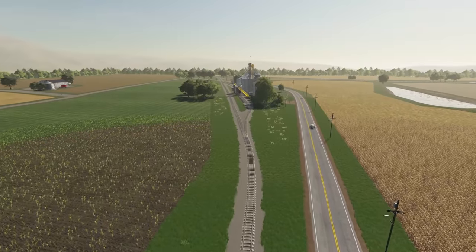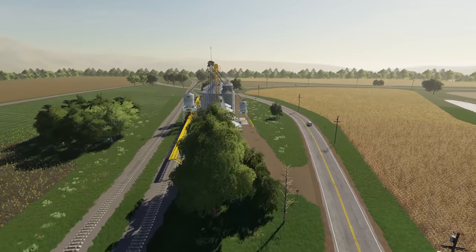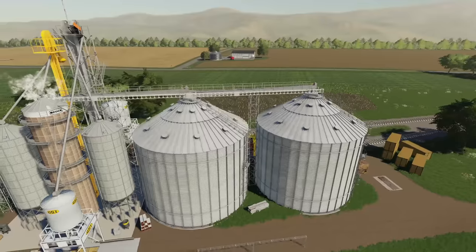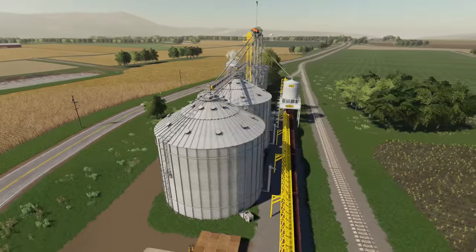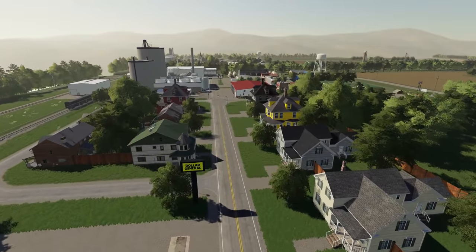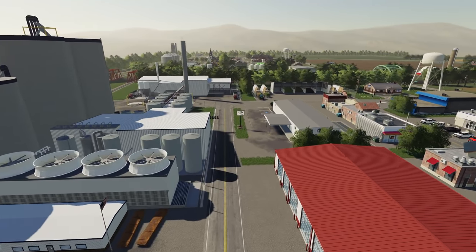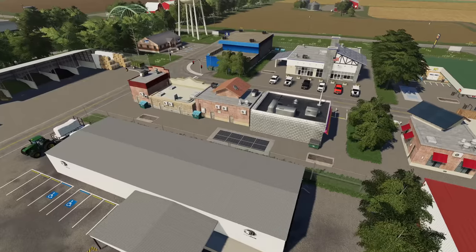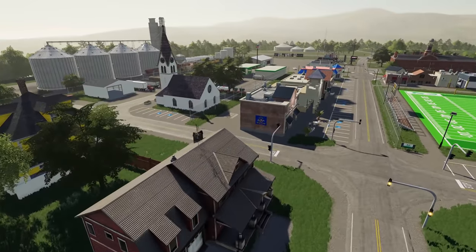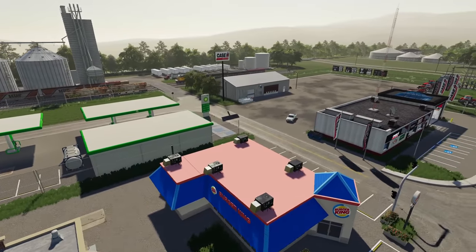One thing DJ Modding does is provide a ton of different sell points, giving you lots of options to sell products on the map. There's a train silo sell area out near the farmlands away from town. There's also a root crop and vegetable sell point. The majority of sell points though are in the various towns — a lot of the businesses have sell points built right into them in the back. That's true on both the Minnesota and North Dakota sides. It's a nice way of making good use of the town sites.